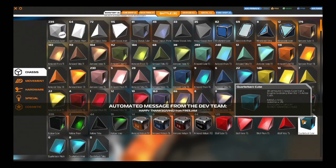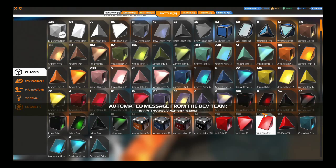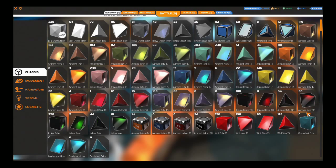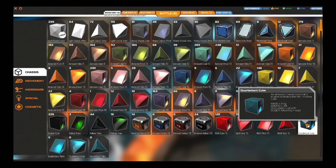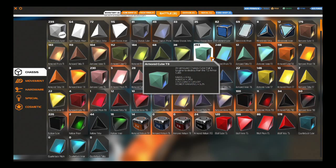These are 291 armor. There's the automated message from the dev team — happy Thanksgiving. But get this message out of my way. Anyway, the armor is a little bit higher on the metallic cubes. We got 291 armor on the metallic teal and just 203 on the regular.